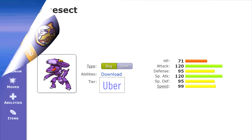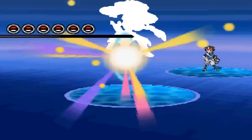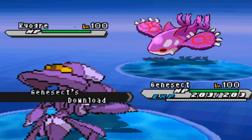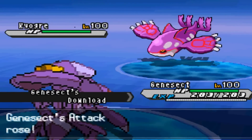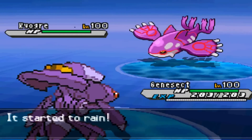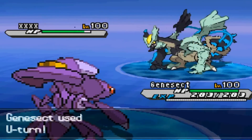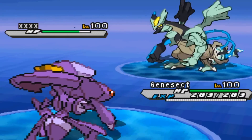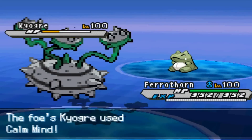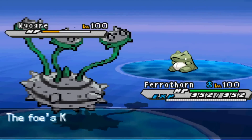It doesn't end there, though. Genesect could truly do no wrong in Generation 5, as it had instantly cemented itself as a top-tier Uber Pokemon as soon as Black and White 2 came around, too. It only used its Scarf set in this much faster metagame, but that was more than fine, because this Scarf set was enough to make it the single best Pokemon in the tier — yes, better than Kyogre or any form of Arceus. STAB Download-boosted U-turns let it run circles around the metagame, slamming tier staples in Mewtwo, Darkrai, and the Soul Dew Lati twins, as well as pretty much everything it hit neutrally, which was a lot.